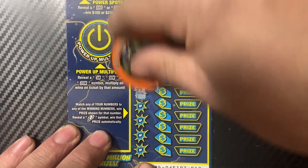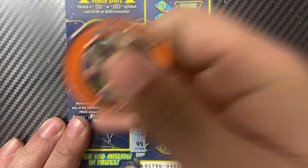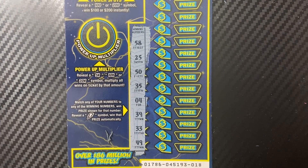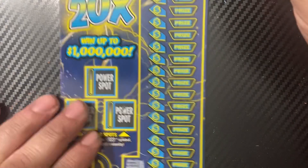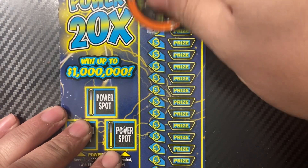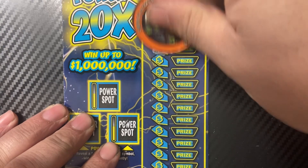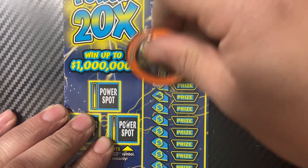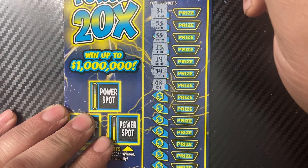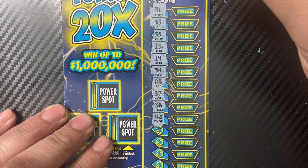We're going to use discretion in harmony coin. Hopefully there's a win, and I hope you guys are having a great day. We need 58, 25, 50, 35, 4, 39, 33, and 49. It's a 31, 53... nope. 55, 15, 19, 54, and 8. Nope. 27, 38, 42.